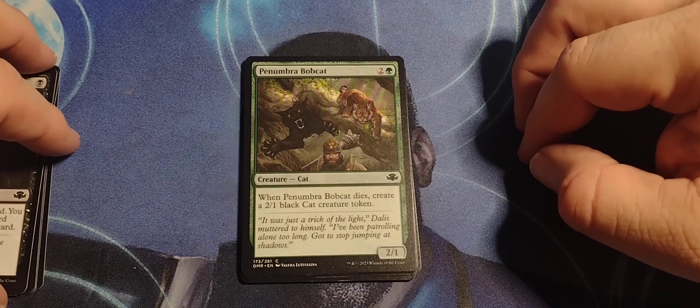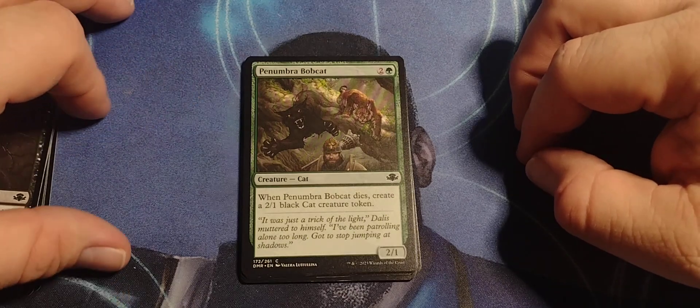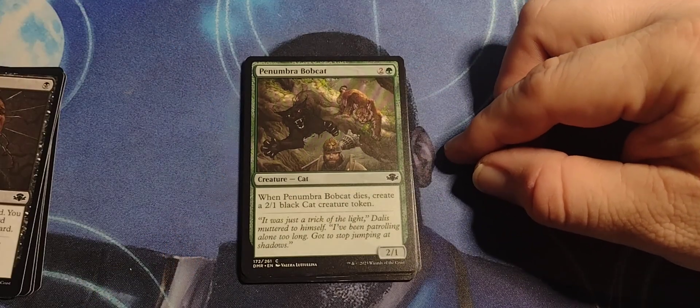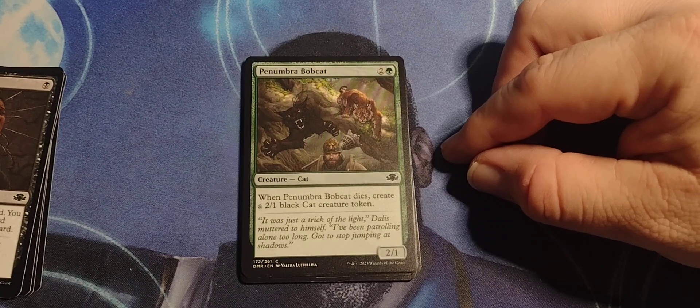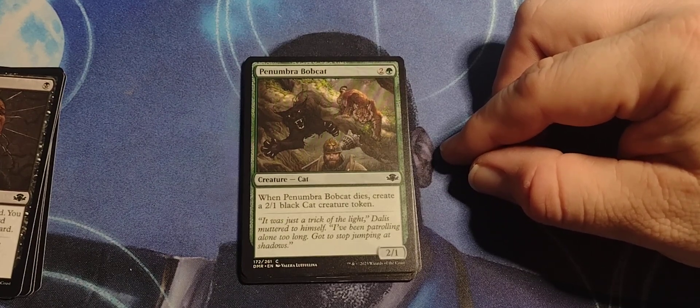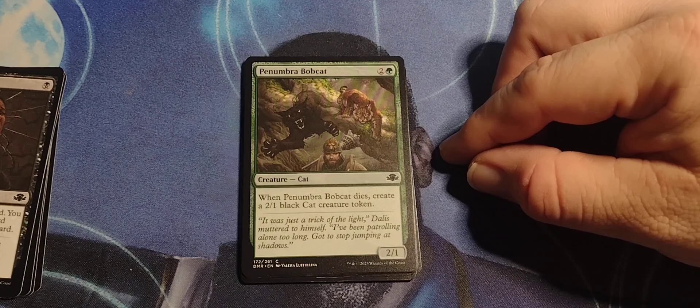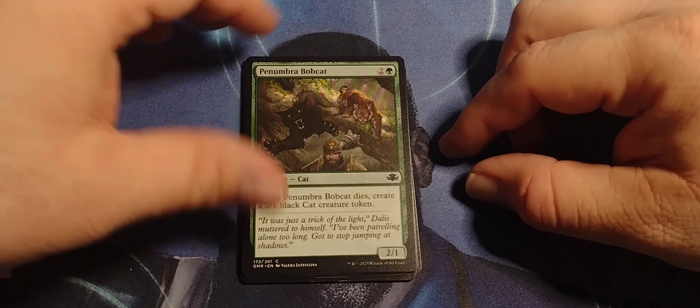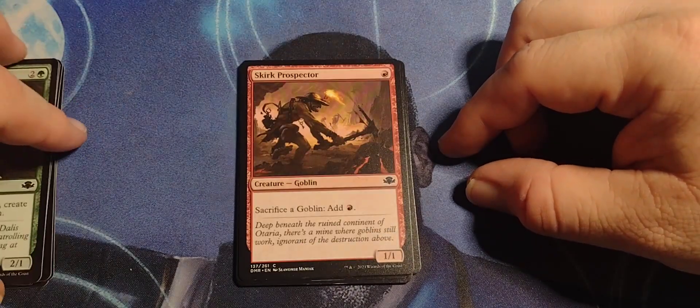Penumbra Bobcat — two and a green, Cat, two/one. When Penumbra Bobcat dies, create a two/one black cat creature token. So he dies and then the kitty comes in his place.